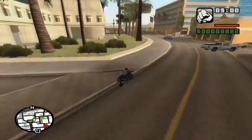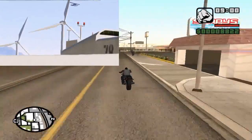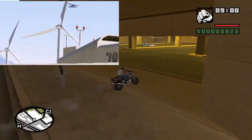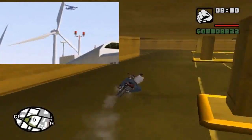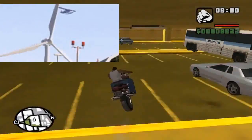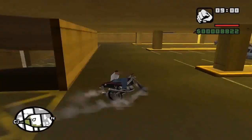Alright, next screenshot could possibly be the Skimmer. The Skimmer was actually a seaplane in Vice City and San Andreas. We did see this in the trailer, and the bottom half of the plane just gave it away that it is going to be a seaplane. These planes come in handy, especially if you're doing a heist and want to get away quickly. Skimmers will be making an appearance in GTA 5.